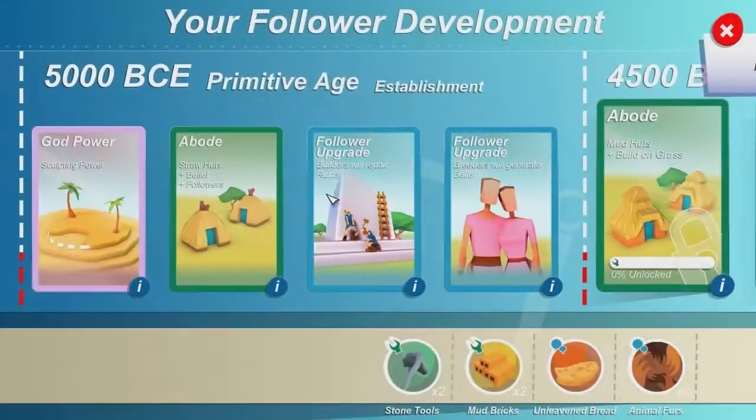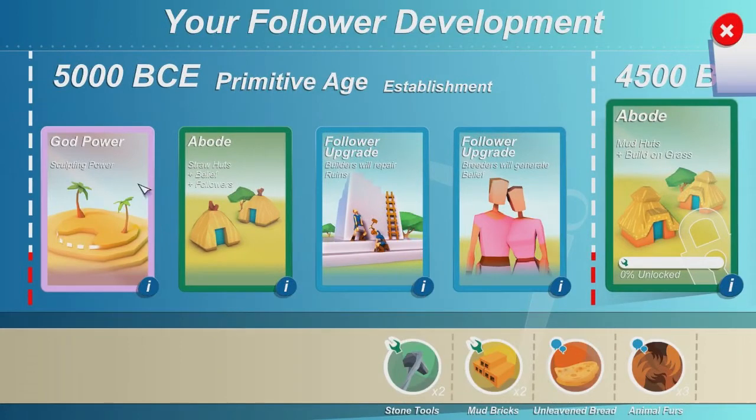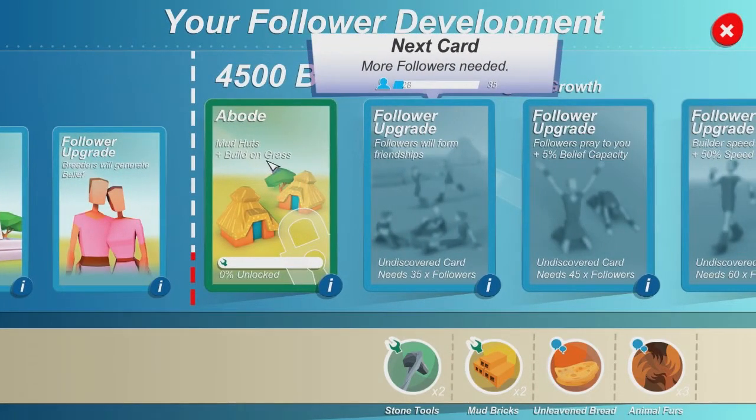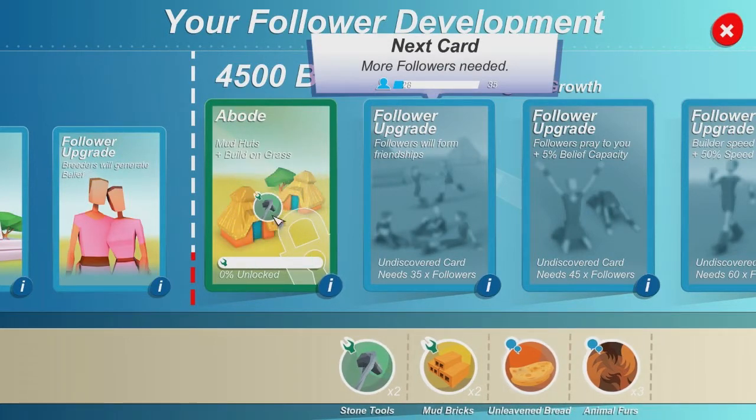We're going to check here with the card what we have. God of Power Sculpting, Lad Abodes, Follower Upgrade. Breeders will generate belief. So we got this abode here which we want to upgrade and we can use one of these stone tools to upgrade it.